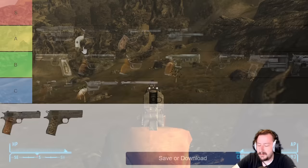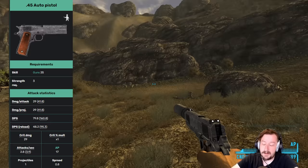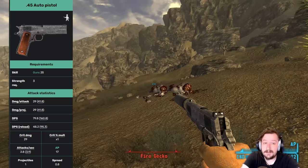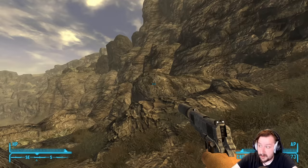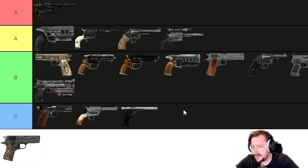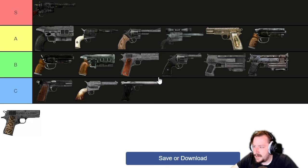Our next handgun is the .45 Automatic Pistol, found at Zion National Park — from dead tribals, found around the area, or bought from tribals. It doesn't require too high stats, does okay damage per shot, good DPS, and isn't the most accurate. It has some unique mods: a suppressor and an HD slide that increases weapon health. .45 rounds come in quite a few varieties and the super rounds are powerful. Overall this is an above-average handgun and I'd put it in B tier — better than the 10mm or Police Pistol, but not as strong as the top options. I'll also move Maria and That Gun up to A tier, keeping the .556 pistol where it is since That Gun is a straight upgrade.